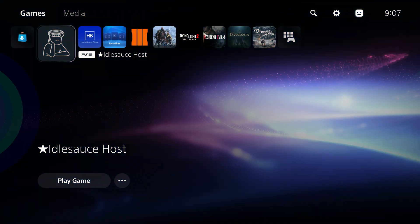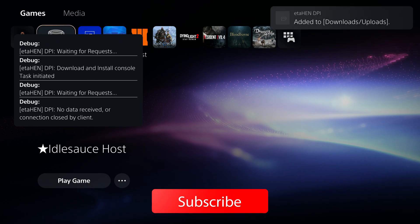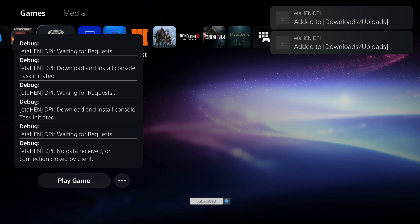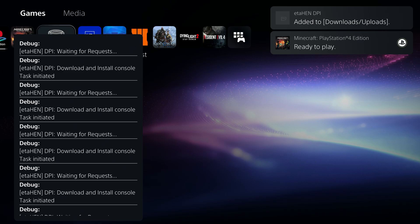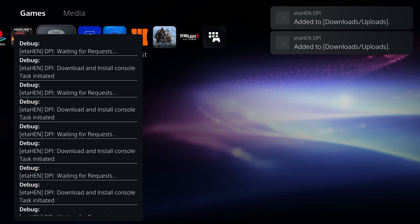Hey, what is going on guys, welcome back to another PS5 video. We've got a new build of ETA Hen by Lightning Mods — this is version 1.7b and it adds one brand new feature called DPI or Direct Package Installer, which acts the same as the Remote Package Installer for the PS4 by Flats. It's the same idea and it doesn't have any of the compromises shown with previous methods of Remote Package Installing on the PS5.